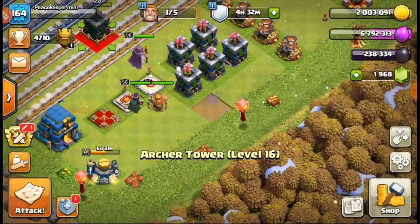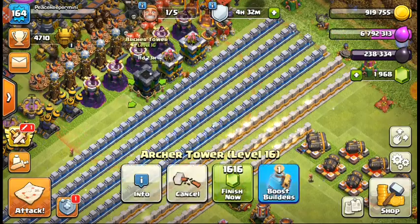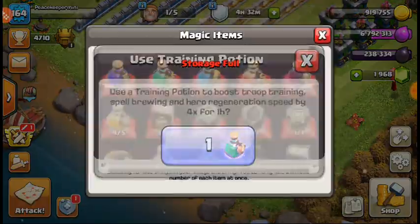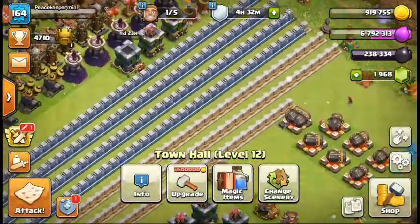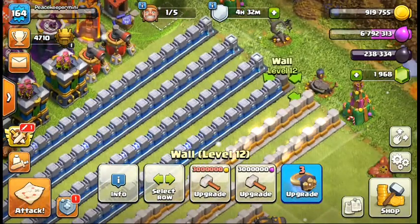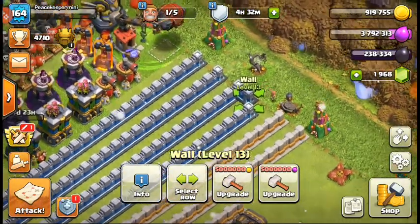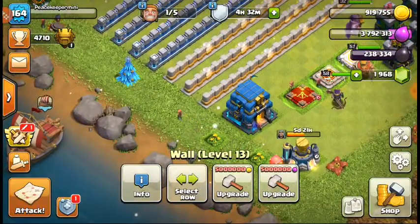Before we start doing anything, instead of selling one of my training potions to get another one, I'll actually use it because I'm definitely farming off camera to get some walls going. This will probably be the first wall done, so I'm going to notch it and upgrade it — that way you guys will know from the next video how many walls I've done.